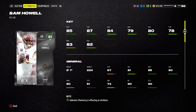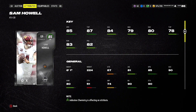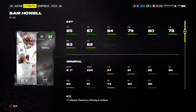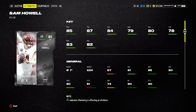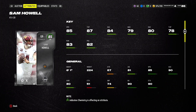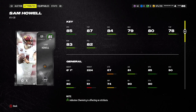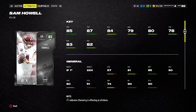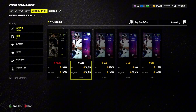80 awareness on this card. But 85 speed, and look at 90 acceleration — you are going to be able to run with this quarterback and get him out on some option plays. You really love to see it. This is basically just a better Kurt Warner in my opinion. So if you like to scramble around a lot, Sam Howell is a budget beast.